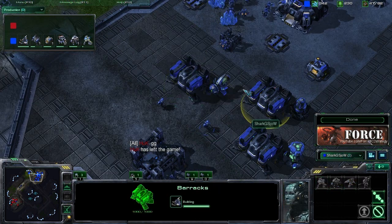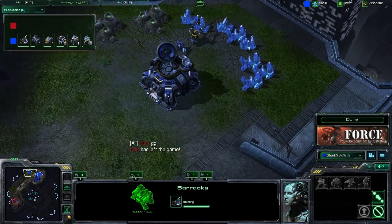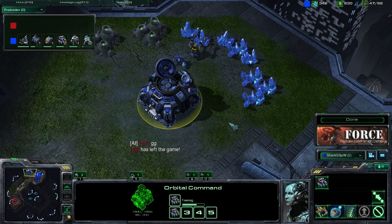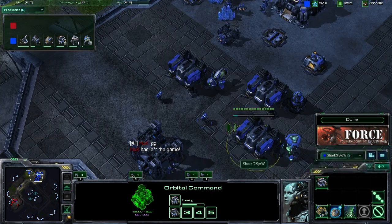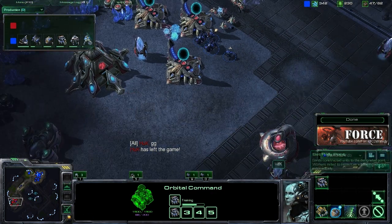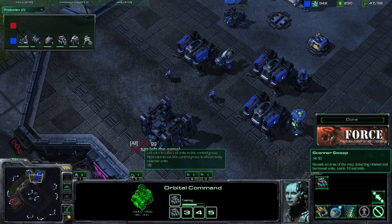Pushing out with this two barracks pressure is going to allow you to do a lot of damage to your opponent if you can eek into their base, and it's also going to allow you to get up this expansion for a great economic advantage. Don't count on taking out your opponent every time with this two barracks pressure, but if it happens, great. Otherwise, the main purpose is getting up that expansion — sorry if I've been driving that home a bit too much, but I want to make sure that point lands.